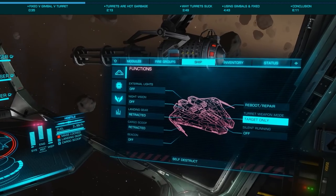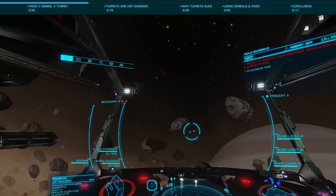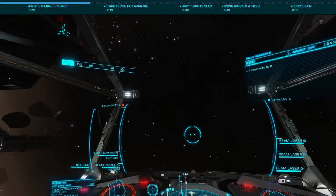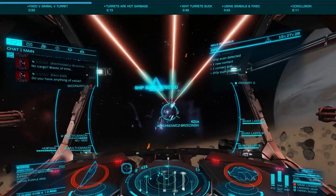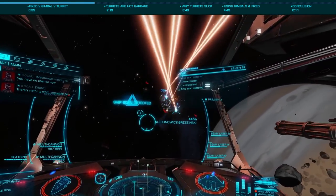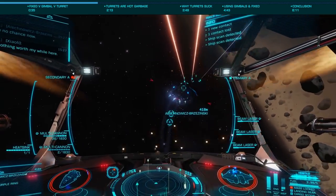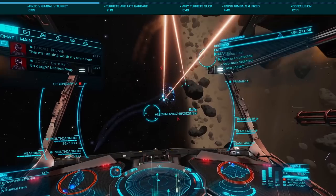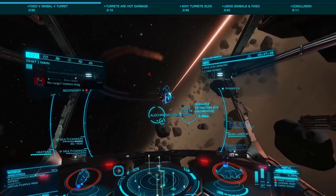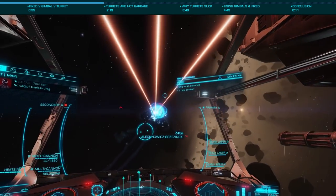Turrets offer three modes. Forward fire will only fire when you're pulling the trigger. Target only requires you to pull the trigger once, and until you change targets or fire groups, they will track and fire when in range. And finally, fire at will, where they will auto-fire at any target that's attacking you once you pull the trigger, allowing for firing at multiple non-targeted enemies simultaneously. Turrets are also the most expensive option, with fixed being the cheapest.